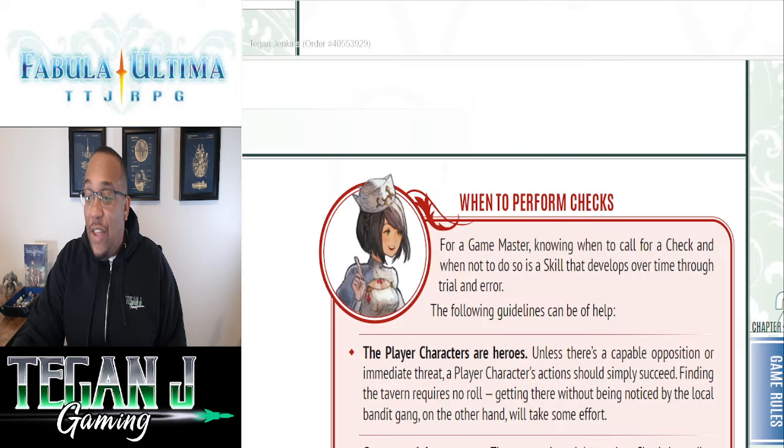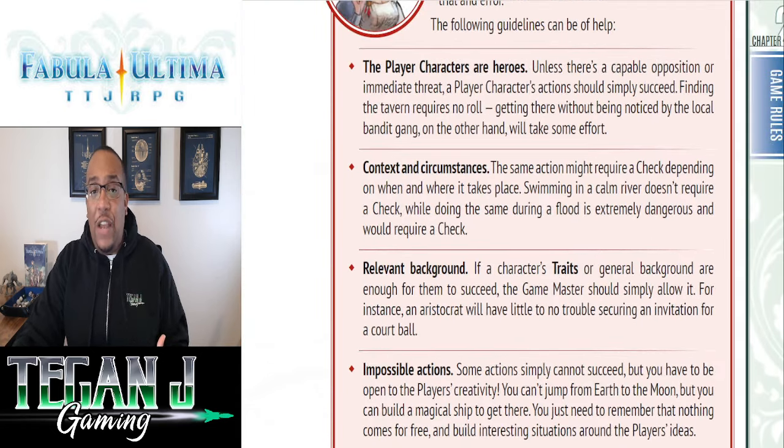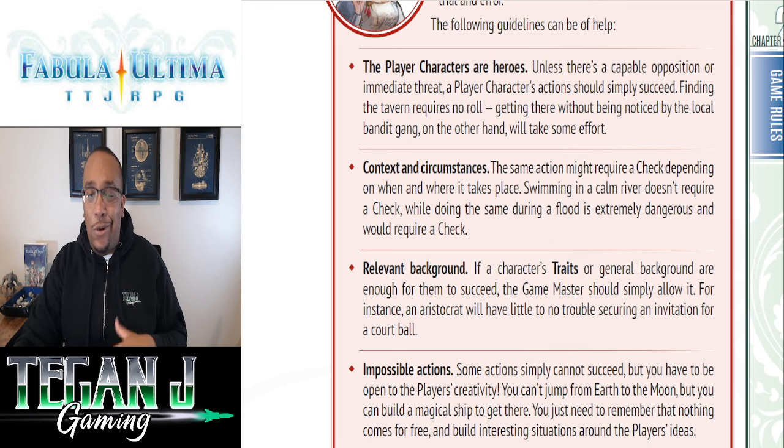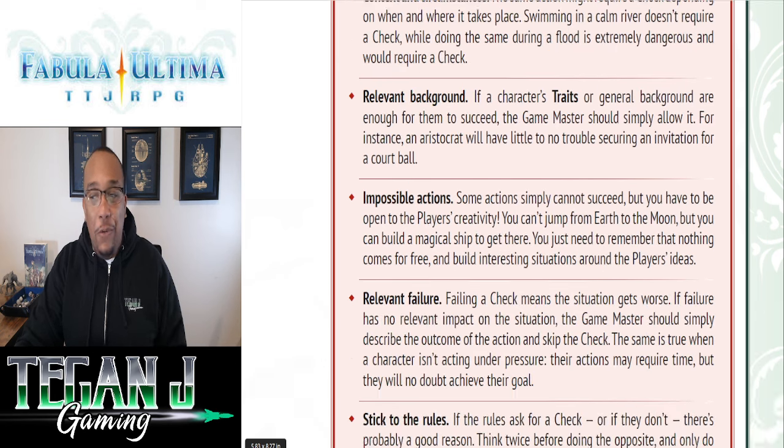There are some important rules for when to make a roll. Pretty standard — make sure your players are heroes. If something is mundane or doesn't add tension to the story, skip it. If it's something they should reasonably be able to do with their background skill set, skip it. Really make sure you're doing rolls that keep the tension high and keep the story moving forward.